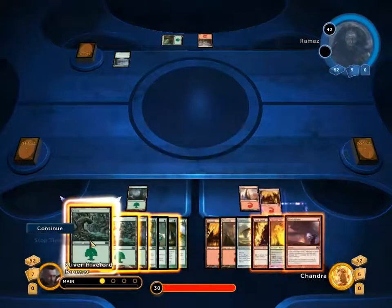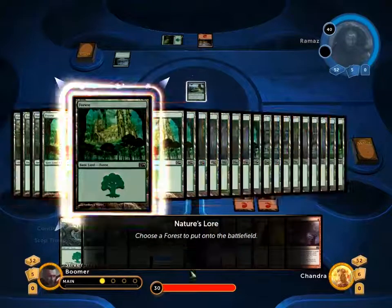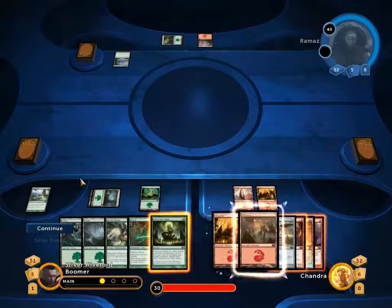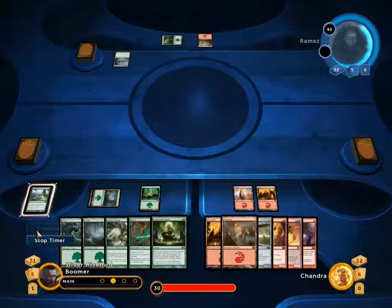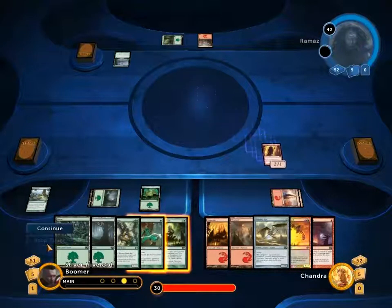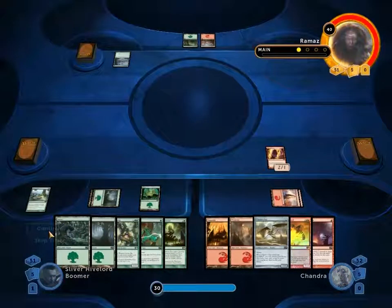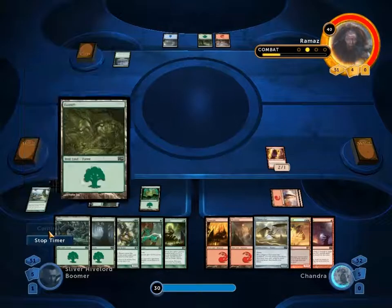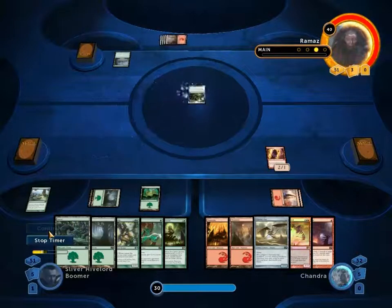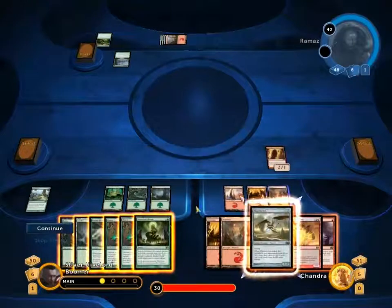He plays his Mountain — all fine. Let's cast Nature's Law and get myself a Forest. Chandra's going to do her thing, which appears to be nothing. Oh, she has the Firebird stuck in hand, but she does have a Torch Fiend — that's fine. I was hoping we could get at least some pressure on the board. He Harmonizes — draws 3 cards. It's okay, at least it wasn't something nasty like a Master of the Wild Hunt, because I'm not sure we could deal with that right now.